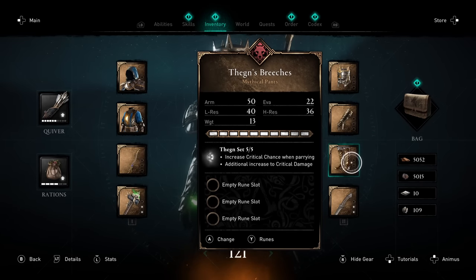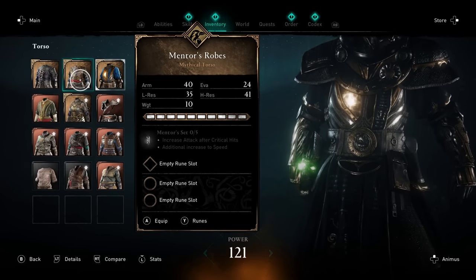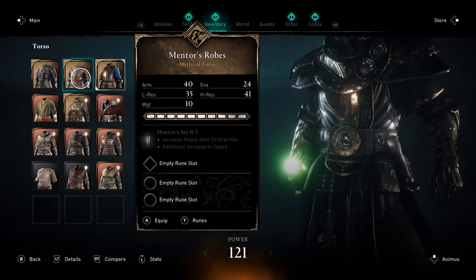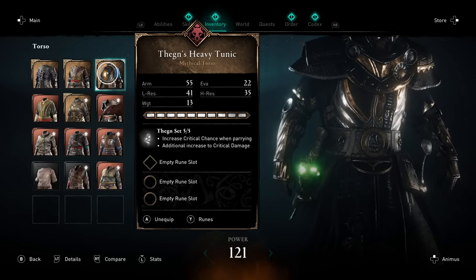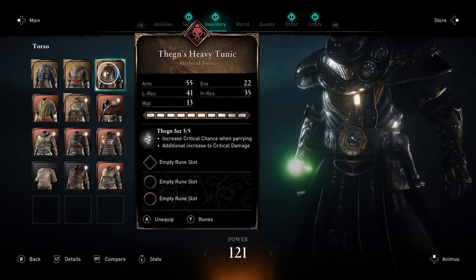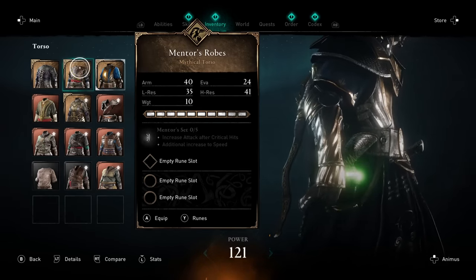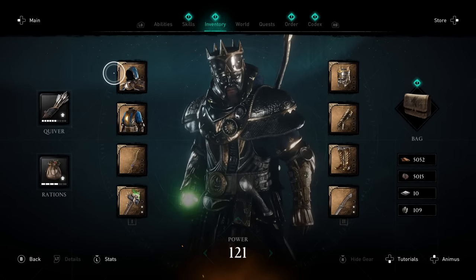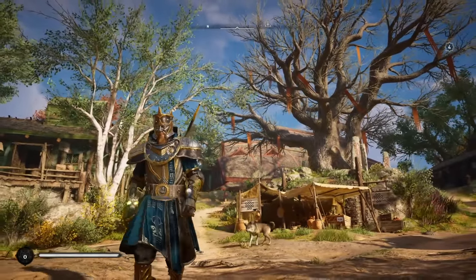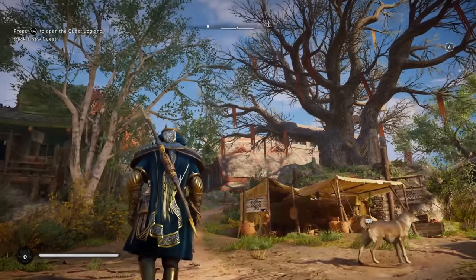I'll compare this to what I think is probably the best armor in the game otherwise. I really love the Mentor's Robes, which increase your attack after critical hits and give an additional increase to speed. The Mentor's set is probably my second favorite set. The Thane's heavy tunic and the Mentor's Robes are probably tied for my top two armor pieces. But the great thing about the Thane's set is you can get it extremely early and easily right when you get to England, now that you know where all these spots are — especially if you've upgraded Advanced Assassination. You are going to be good to go.